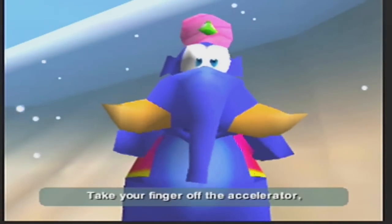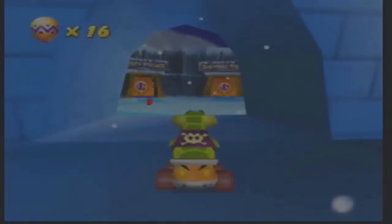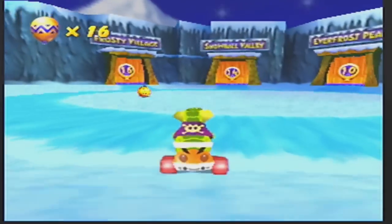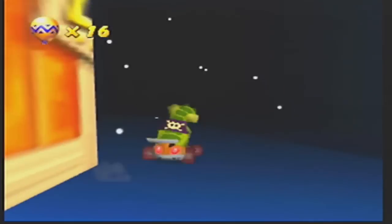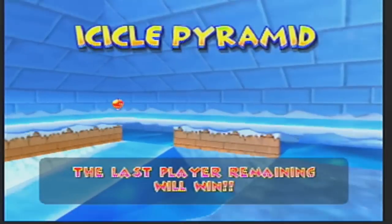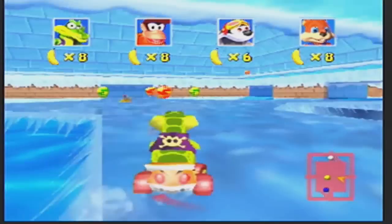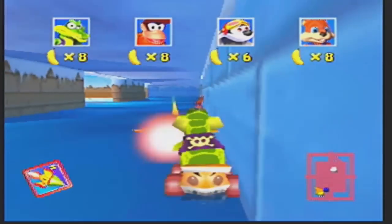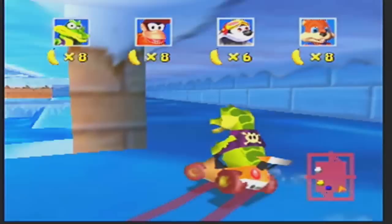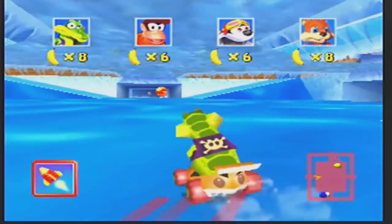I know so much about this game. But before we finish, I think I am gonna go ahead and do this battle course just to get it out of the way. This battle course is called Icicle Pyramid, and this is basically Mario Kart battle mode. You have eight bananas; every time you hit an opponent they lose two bananas, so everyone has basically four hits. Your goal is to just knock everybody out - last player remaining wins.